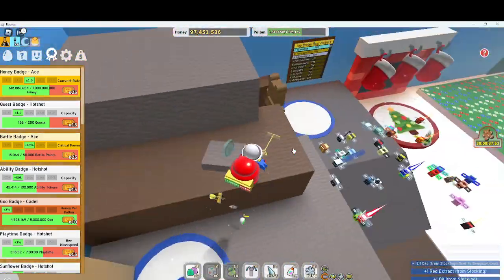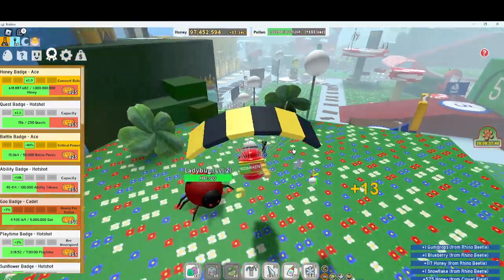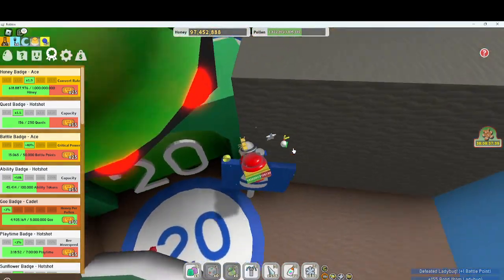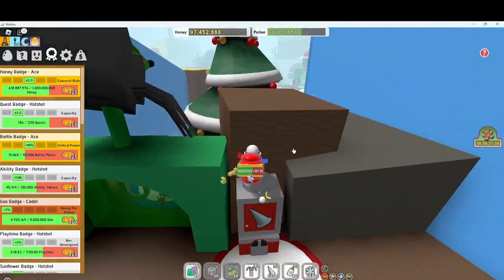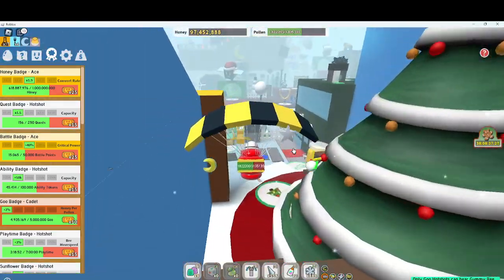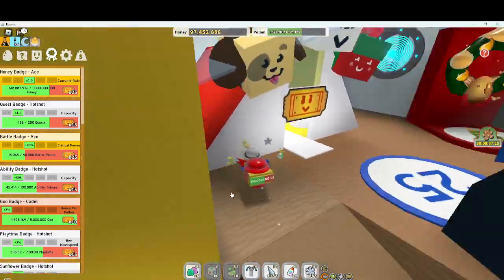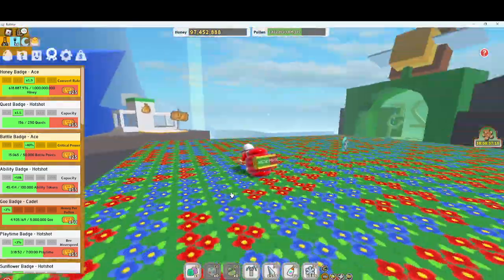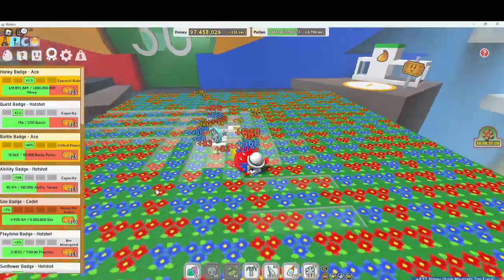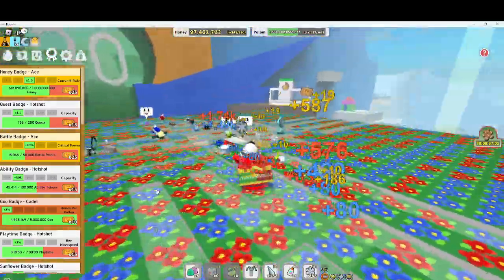I've just found out that in the gumdrop place — you know that mommy gumdrop bear — only goo hot shots can hit the gummy bee. I didn't know what that meant at first, but I've just realized: goo hot shot is when you complete cadet, and it says 'hot shot' after. Since we have the gummy bee, it's going to be way easier to do stuff, and every step we take converts to honey.